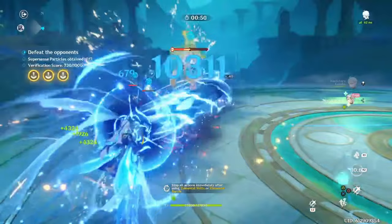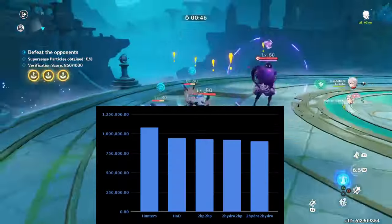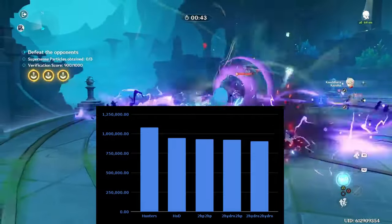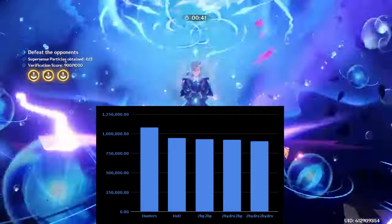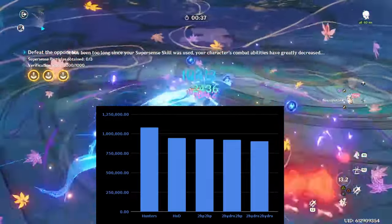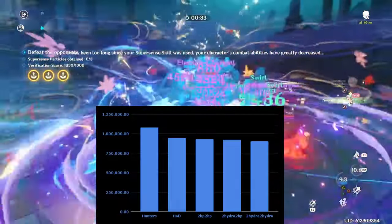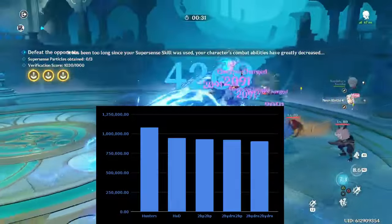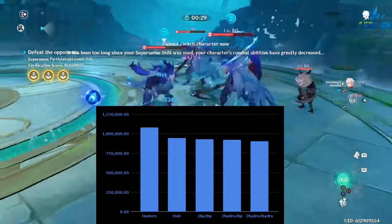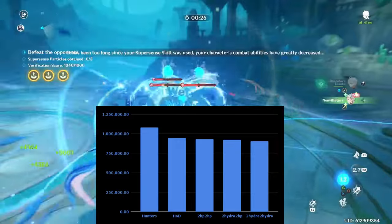For Novolet's artifacts, you absolutely want 4-piece Mayrashuse Hunter. The set is perfect for him, about 13% ahead of his next best option. If you don't have a good 4-piece Hunter set, you can use either Far Heart of Death or 2-piece 2-piece options between Hydro and HP. However, Mayrashuse Hunter is so far ahead of these options that it may be worth using even if your substats are mediocre.